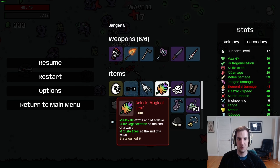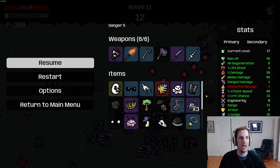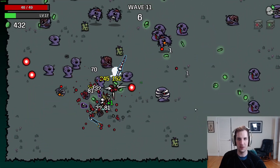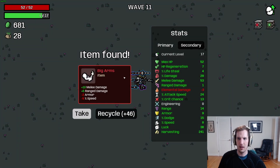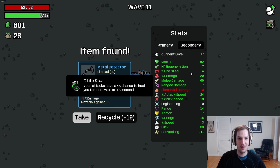We can get through that wave 11 elite and we're in good shape, especially with an early leaf - one of the earliest leaves I've gotten - giving us max HP regen as well as life and lifesteal every single turn. Previously lifesteal was a pretty big weakness on this character and we just didn't have a lot going, so that's definitely helping quite a bit. I feel really good about this run's chances. I'll keep talking through mechanics to help you understand how you can win Arms Dealer.